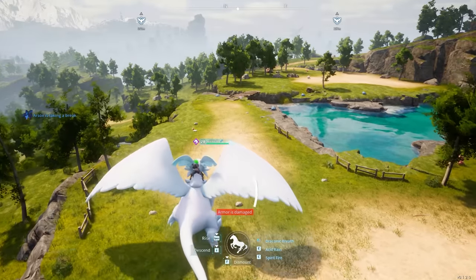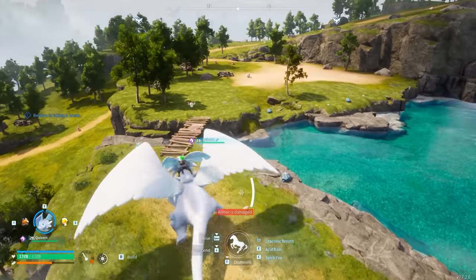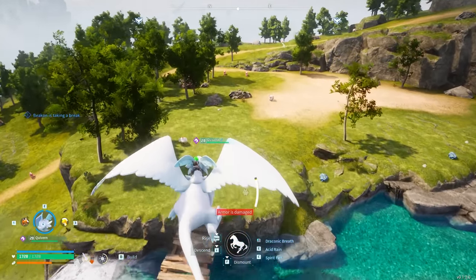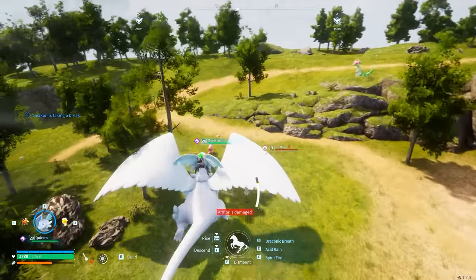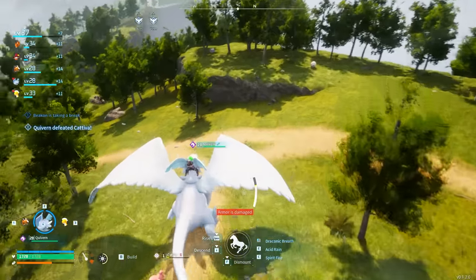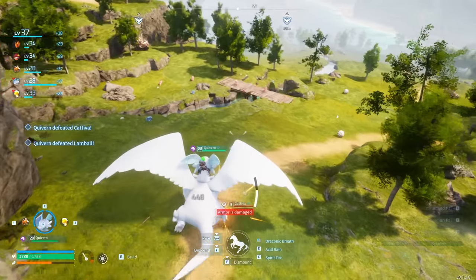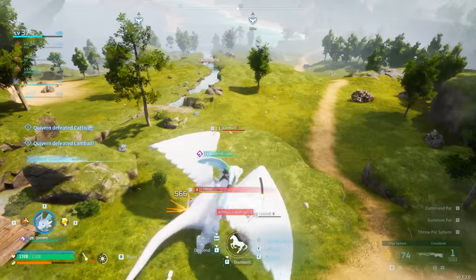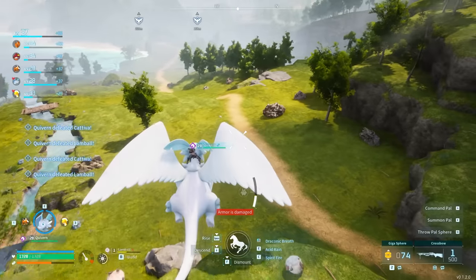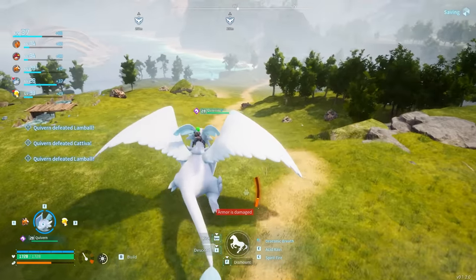Not only that, but you've got early access to ore, trees, and stone all over within the reaches of your base. Just getting a couple of pals that automatically gather that — whether you build on this side of the river or the other side — you're going to have a ton of early game resources, which is a really big power spike. The only scary thing is sometimes the Mammorest here will come after you because your pals accidentally aggro it, but it's very easy to deal with.